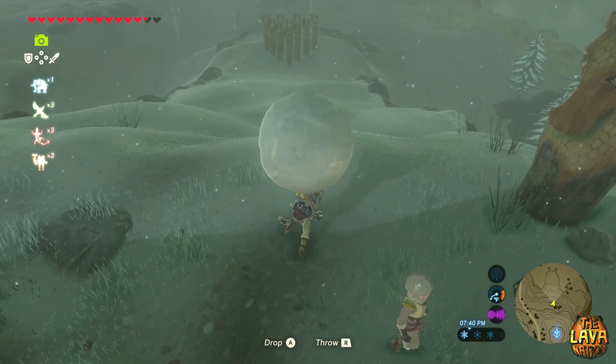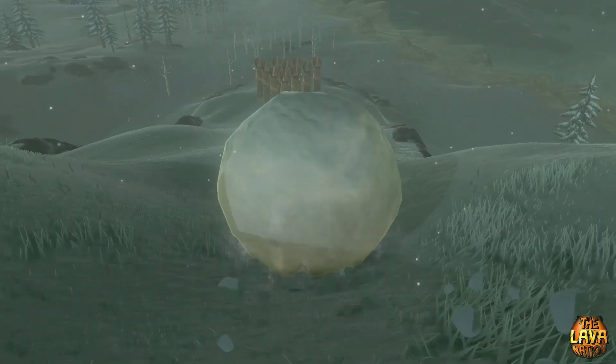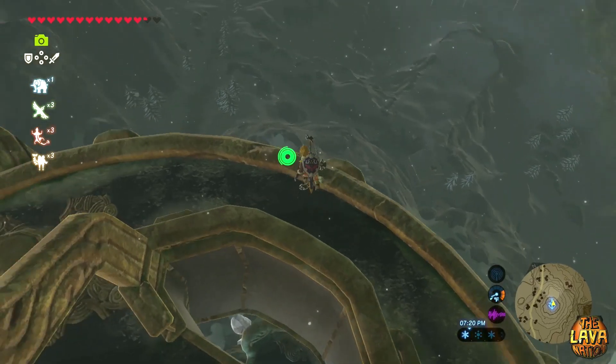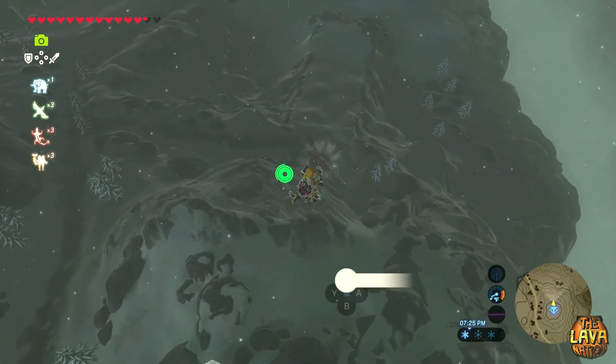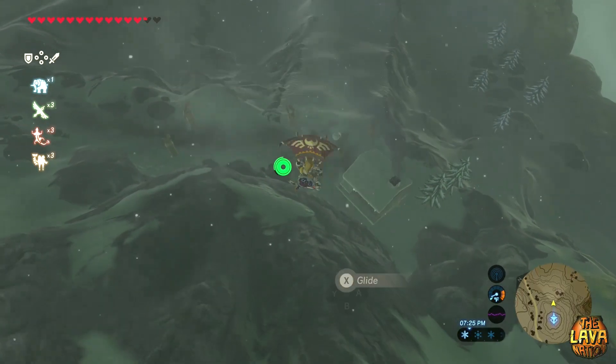The second tip is to go Snowball Bowling. You earn a lot of rupees from doing it, and it still works quite well. All you need to do is head to the Hebra Tower and paraglide to the house nearest to the Hebra Tower.